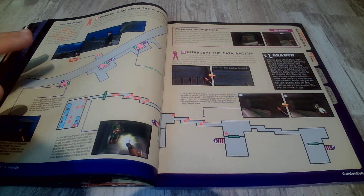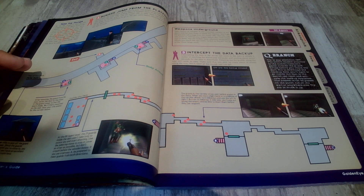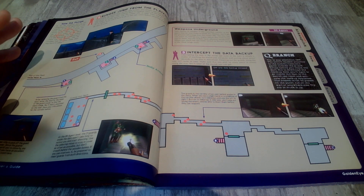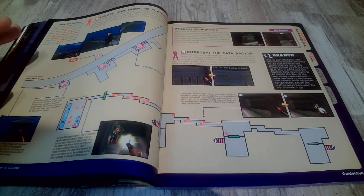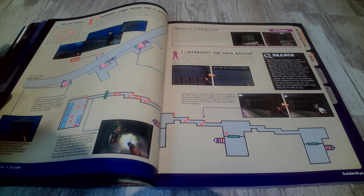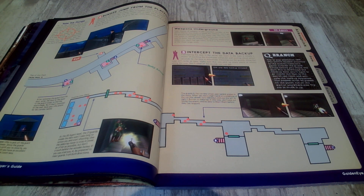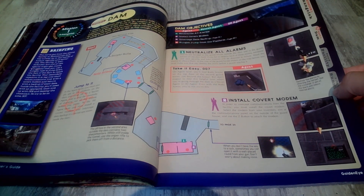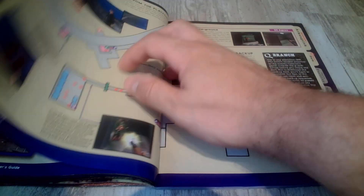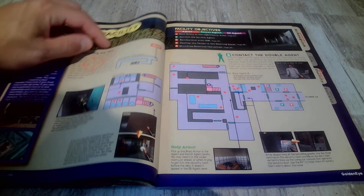I think what's cool about this game is you had to do two different things for different difficulty levels. Agent, 00 Agent - oh what were the three things? Agent, Secret Agent, 00 Agent - it does tell you.